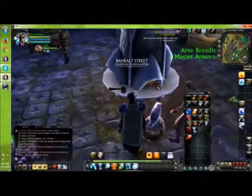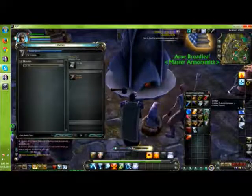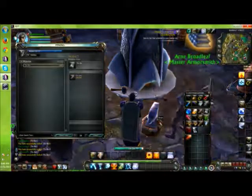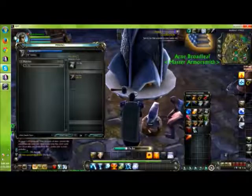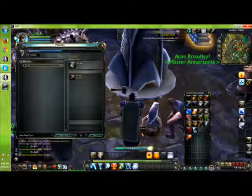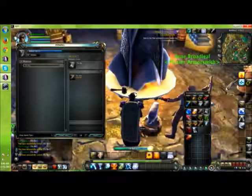We have 29 tin to smelt up, so let's go ahead and craft all that tin. Tin bar is made by Andi's Silver Sword. That's a lot of tin.